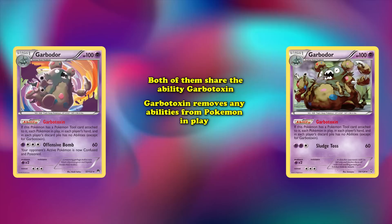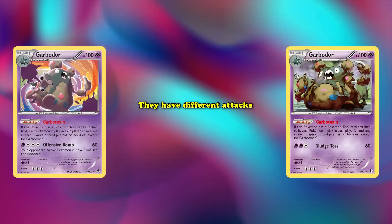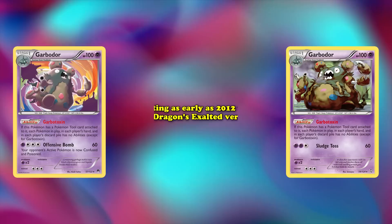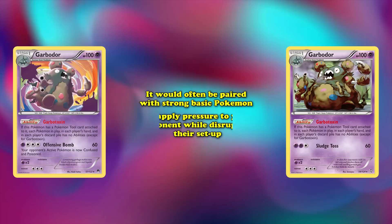At number 1, we have Garbodor from X and Y Breakpoint and Garbodor from Black and White Dragons Exalted. Both of them share the ability Garbotoxin, that removes any abilities from Pokemon in play as long as Garbodor has a tool card attached to it. Both of them have different attacks, but neither are frequently used, which is why both are being put in the same spot on this list. Throughout its legality for tournament play, these Garbodors have been among the most influential cards in the history of the game, starting as early as 2012 when the Dragons Exalted version was first released. It would often be paired with powerful basic Pokemon to apply pressure while disrupting their setup with Garbotoxin.